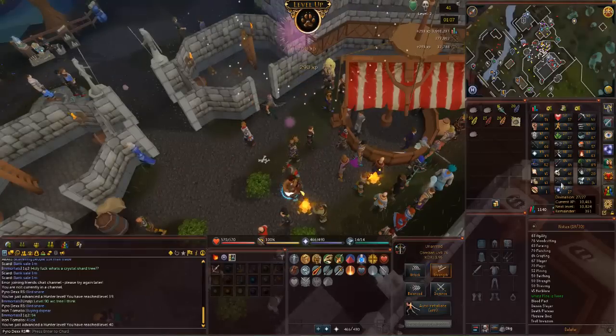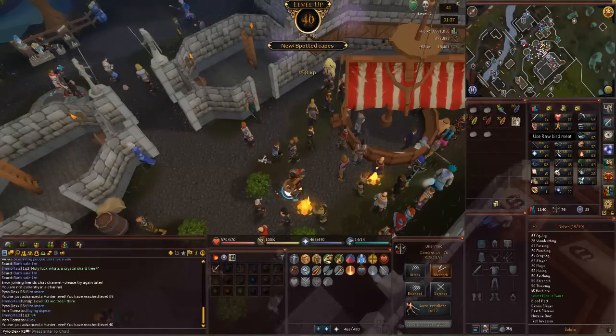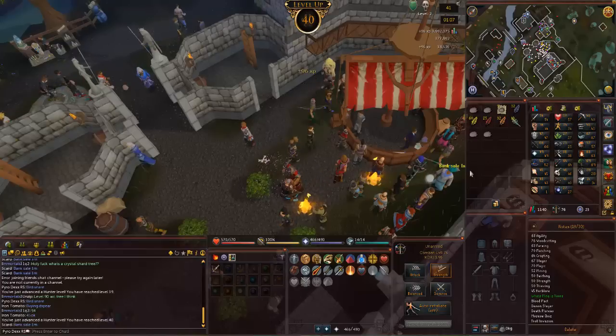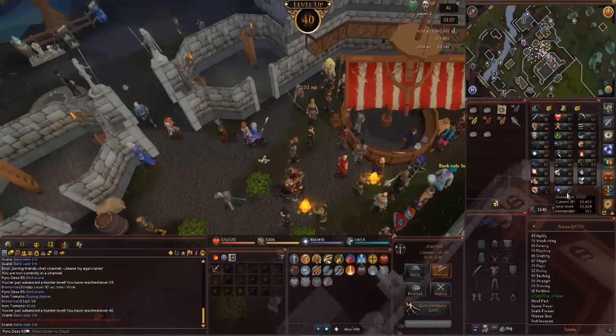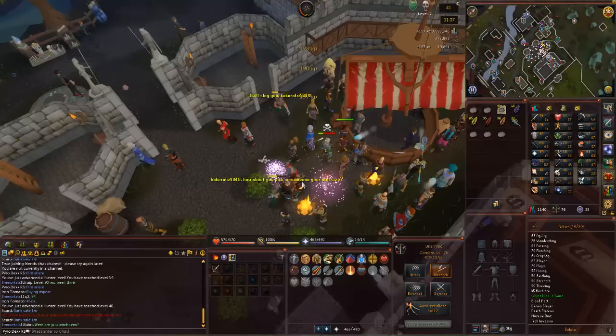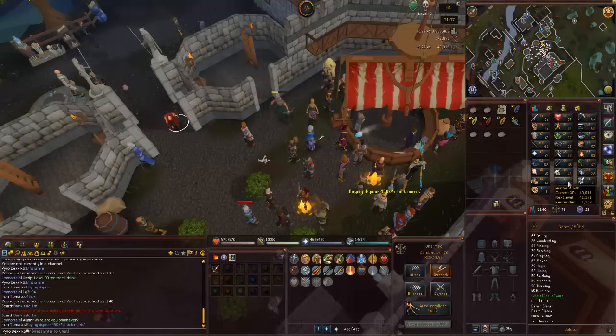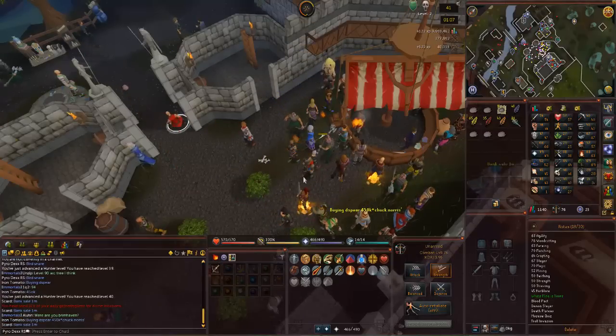We got another bird snare down and that gives us 40 hunter — that is pretty awesome. Getting some nice raw bird meat from these as well. I need another 20 to put down another one. I kind of want to get up to deadfall trap because those give a ton more XP. That gave me almost 41 — pretty easy XP.